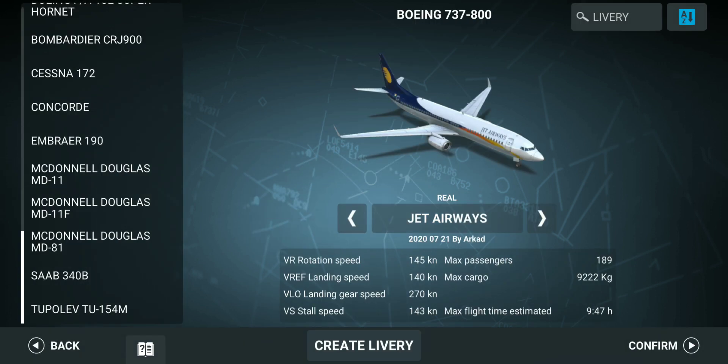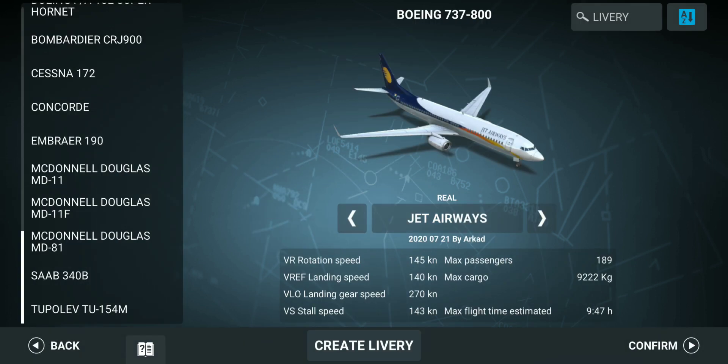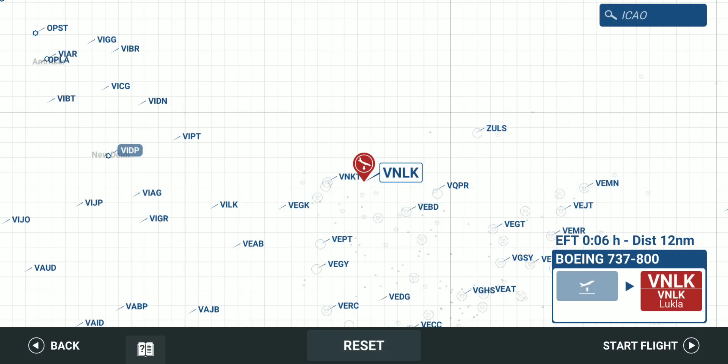In today's video we're gonna fly a Boeing 737 and we're gonna land on the Lukla Airport. It is the most dangerous airport, or I could say one of the most dangerous airports in the world. The airport is between the mountains and the approach is very hard. The 737 is also a pretty big airplane to land here because the runway is very short, so let's start and see what happens.